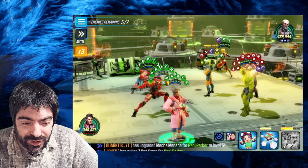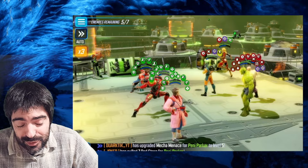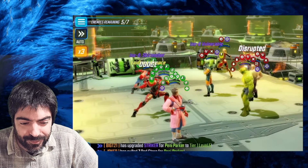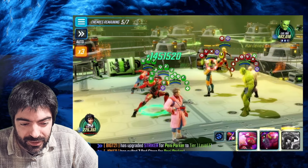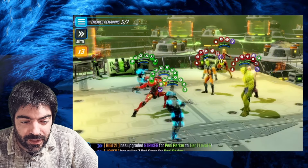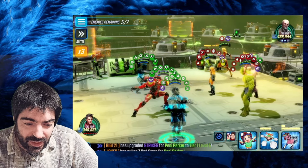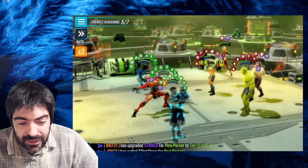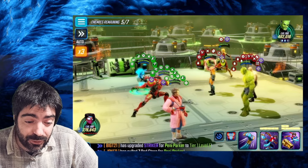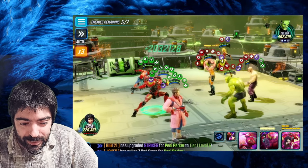We have another stun. I tried to use it on Absorbing Man but he resisted — you have to make sure you apply disrupt to Absorbing Man. I finally realized I need to stop the Leader because he's healing so much that he's just wasting time. It's better to stun him and finish him off. We stun him, apply disrupt to block stealth, and now we just finish them off since they can no longer heal. That's pretty much it for floor 41.